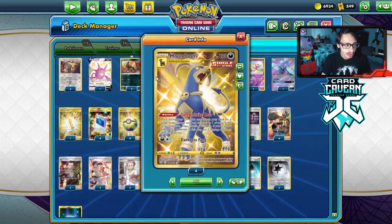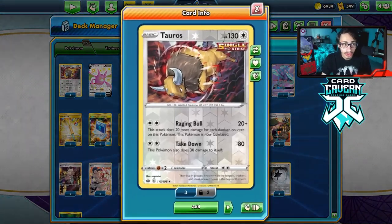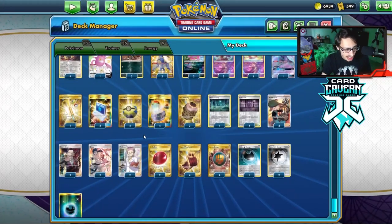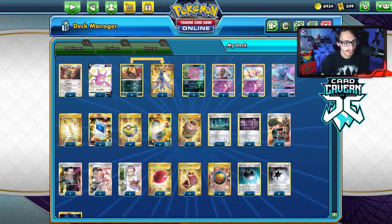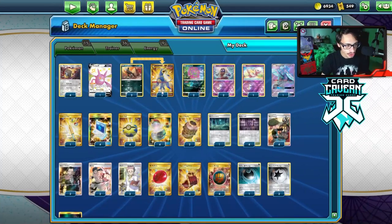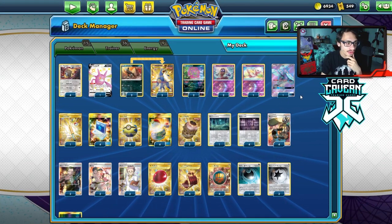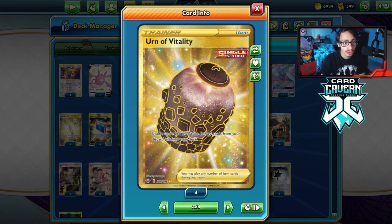We have the Jinx Spiritomb combo, plus Houndoom's ability which also puts two damage on your Tauros. Tauros sometimes takes a hit and keeps his HP. We're playing Crobat and Oricorio, Mew, two Jinx, two Spiritomb. This is a single-strike deck, so we have to play a couple Urn of Vitalities for the single-strike energies. I have four Switch for the Spike Mouth combo, and I was playing Escape Rope but cut it.